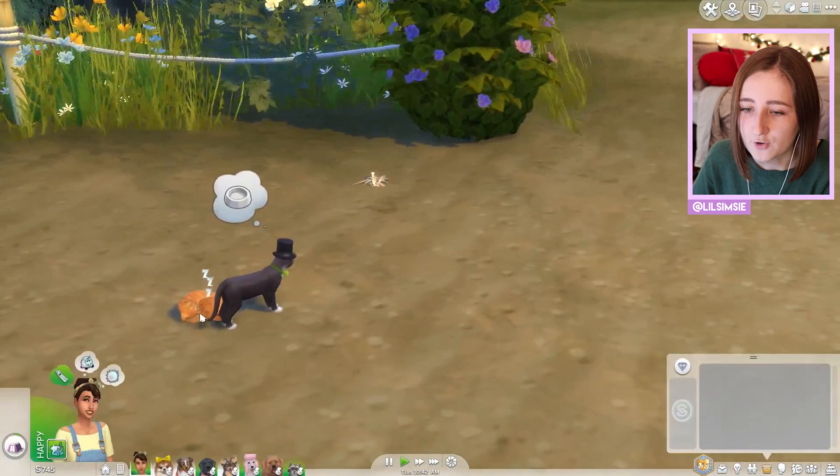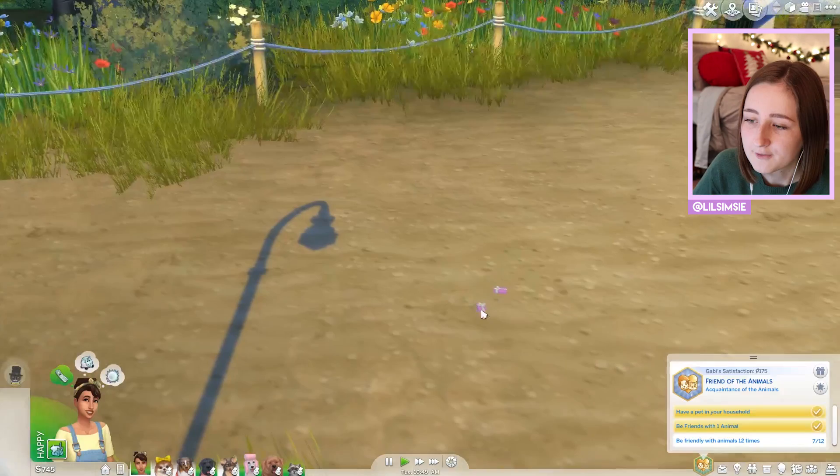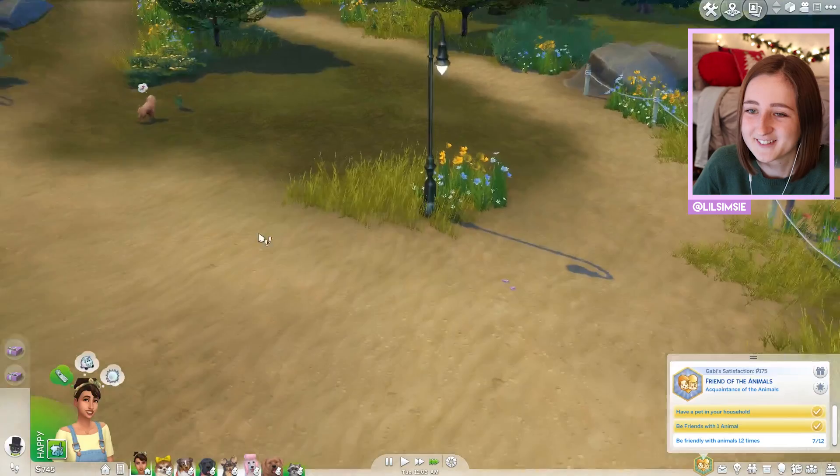Oh, it's a fluffy orange cat! My heart. I want to work on our aspiration a little bit. Look — free gifts! Beautiful. It's free money from my dogs.